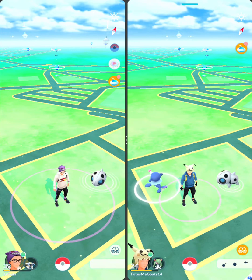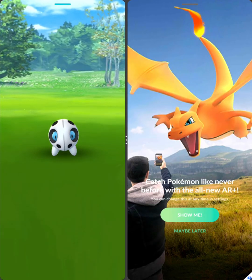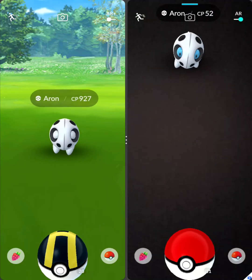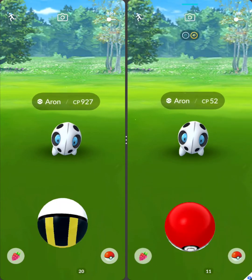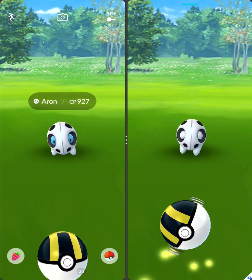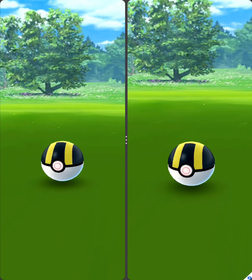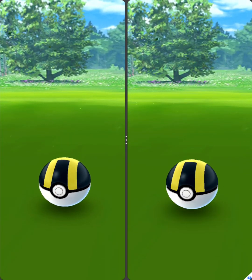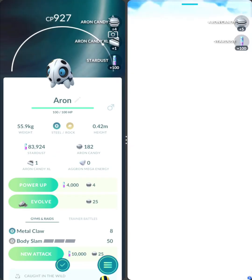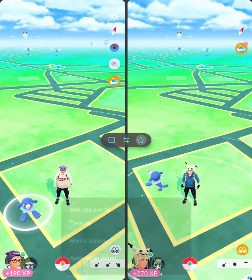You have to only touch one side at a time, or you can swap between them quickly. To save the app pair so we can easily access it again, press the three dots in the middle of the screen between the two windows. This allows us to swap the windows, reorder them, or save them as an app pair.